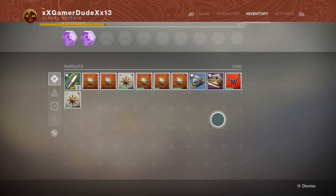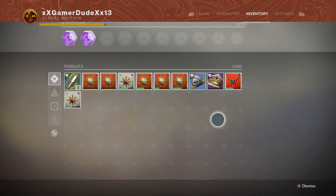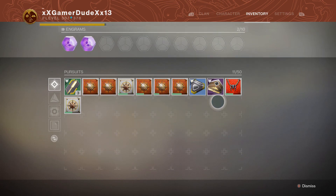Once you get 15 multi-kills, move on to the next step which is to complete any three PvP matches. It could be Quick Play, Competitive - anything. Just complete any three PvP matches and you'll get it done. For step number three, you'll need to complete the campaign mission 'Strange Terrain'. Recommended power for that one is 340.